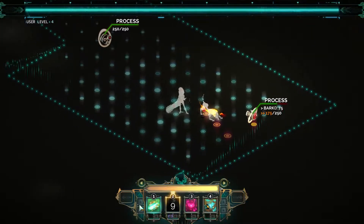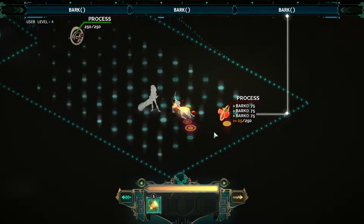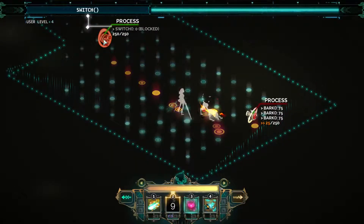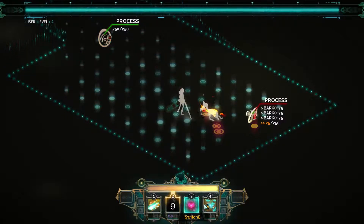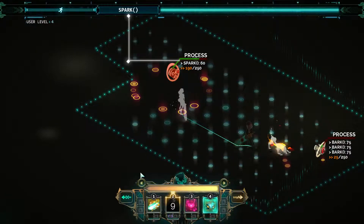So I can either use Q or not. I can cause it to bark and also have my own turn. That's interesting. I can use C — it blocks switch. Let's use it. The bark is just damaging it in this case. Let's walk over here and spark it. Spark works.